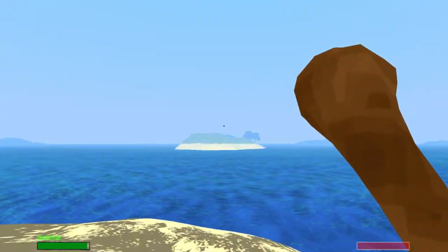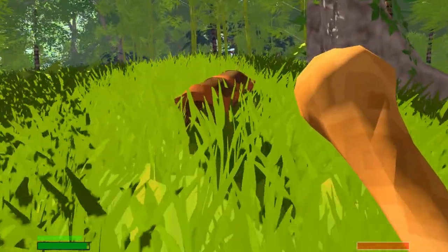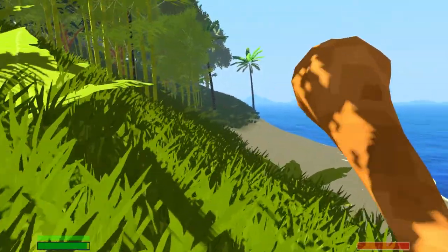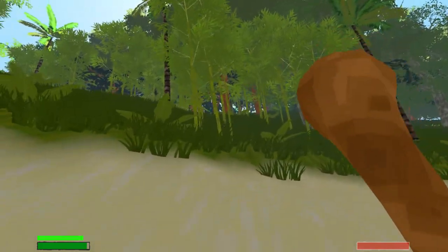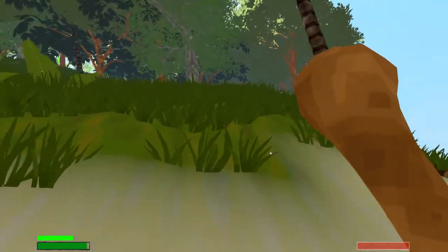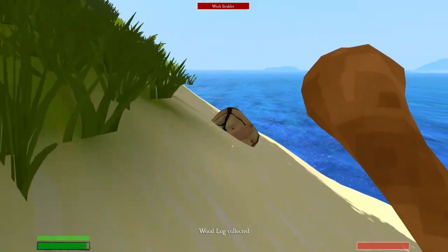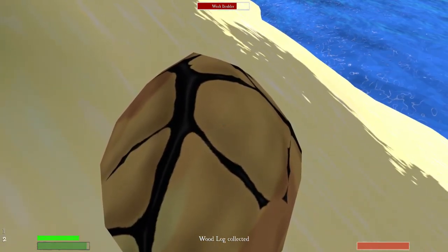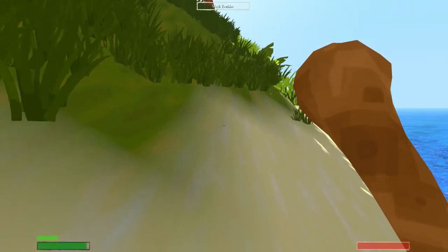Once we do that, we'll go ahead and head out to one of these other islands. This is a chest — we got everything out of it. Sweet. No hardwood yet. We're going to need hardwood to make our next boat, but we'll get to that eventually. There we go — there's a rock. Flintstone and a stone. Not too shabby. That looks a little bit darker — is that hardwood? No, that's just a wood log.